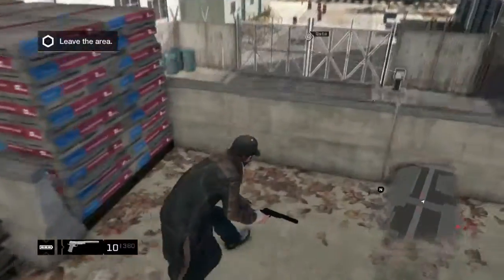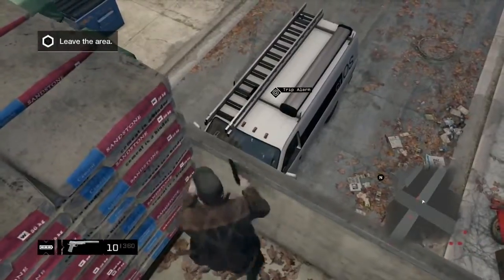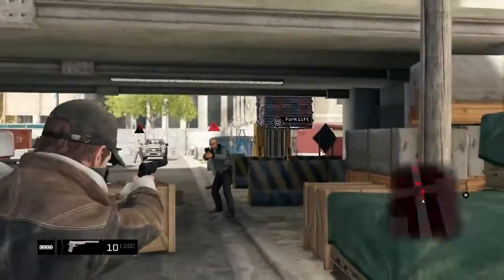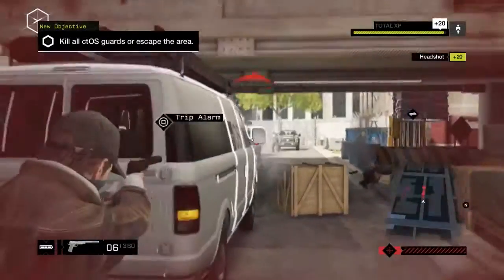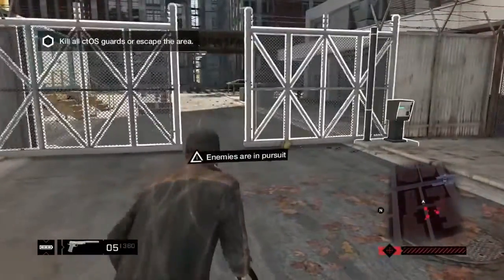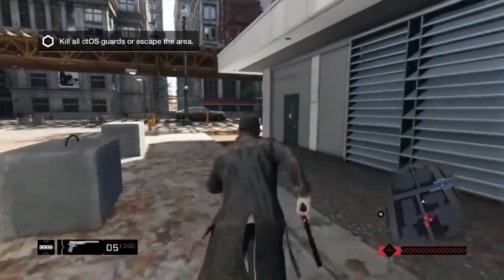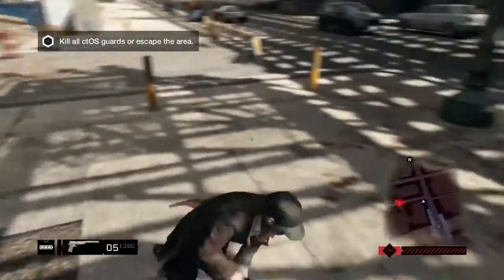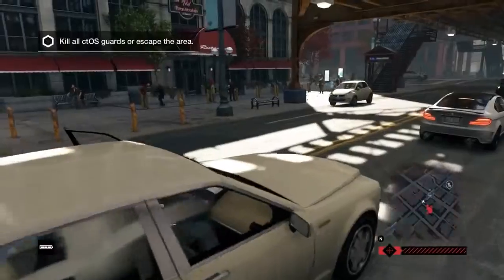I think I might even die on this one. Oh, watch it - take him out in the head! That's a nice shot, goes right through his neck. The guards are actually quite intelligent. I'm opening the gate for a quick escape. You can decide to kill all the guards to end the mission, or you can choose to escape the area - I've gone with the escape option.